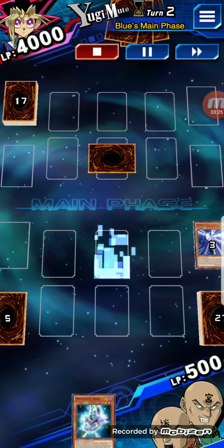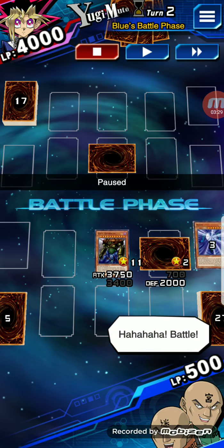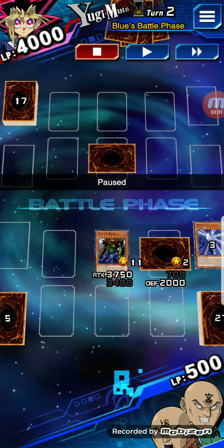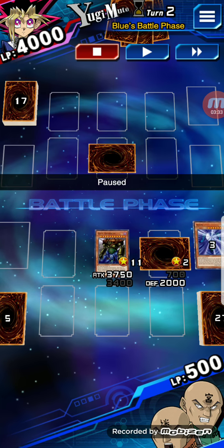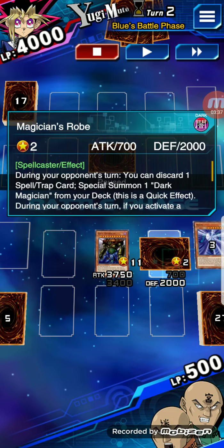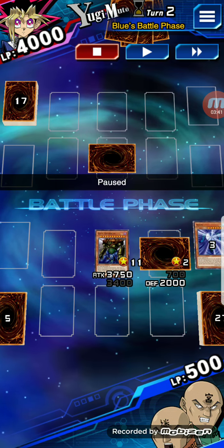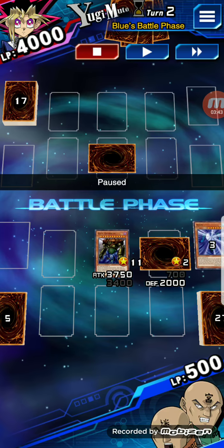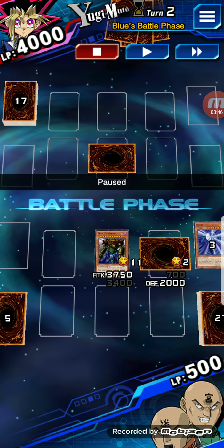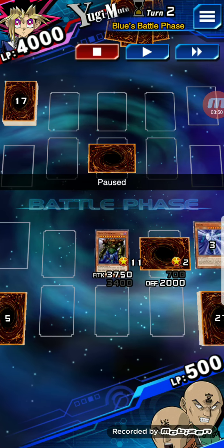I love the animations. Because Gate Guardian was special summoned, I was also allowed to do my normal summon or set per turn. So I did that. Normally, you can just do one normal summon or normal set, unless you have the magic card Double Summon, which I have — I just don't have it in this particular deck.